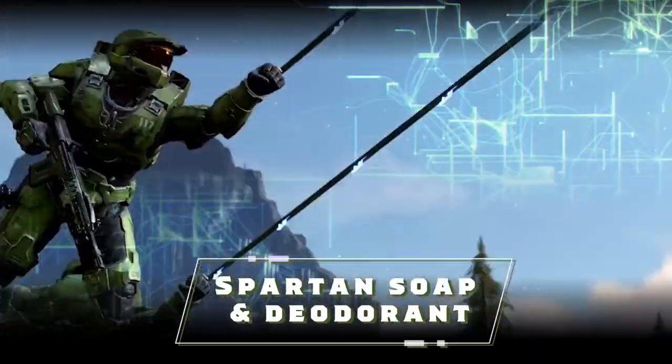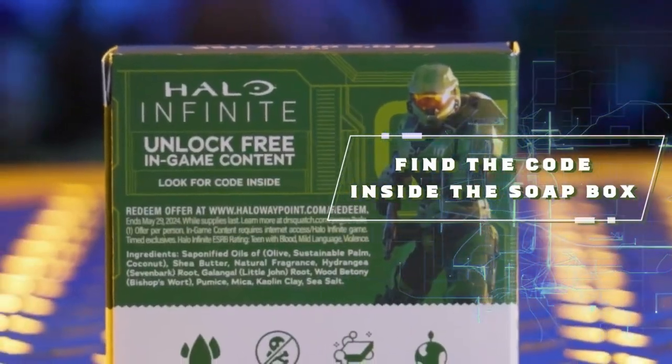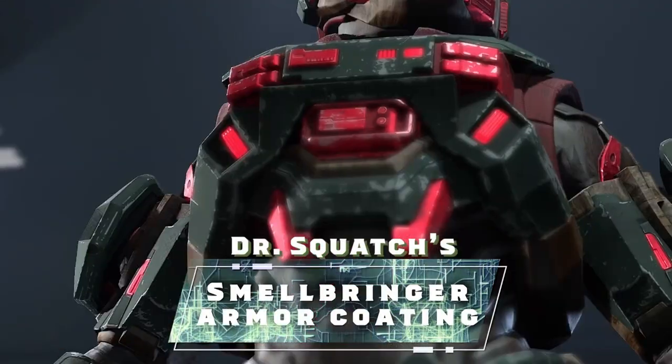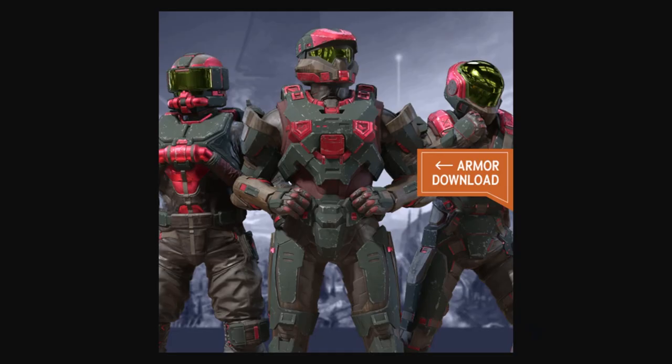Blink and you'll miss it within this Dr. Squash x Halo type of ad that we're getting right here. It showcases the Hazmat core for season four. We just saw it right there — let me bring it back for you. Here's a close-up shot of the Hazmat core that we're getting for season four. This is not a Fracture core; this is going to be the main Battle Pass core. Here's an image ripped from the Dr. Squash website that actually showcases a full body picture of the in-game Hazmat core.